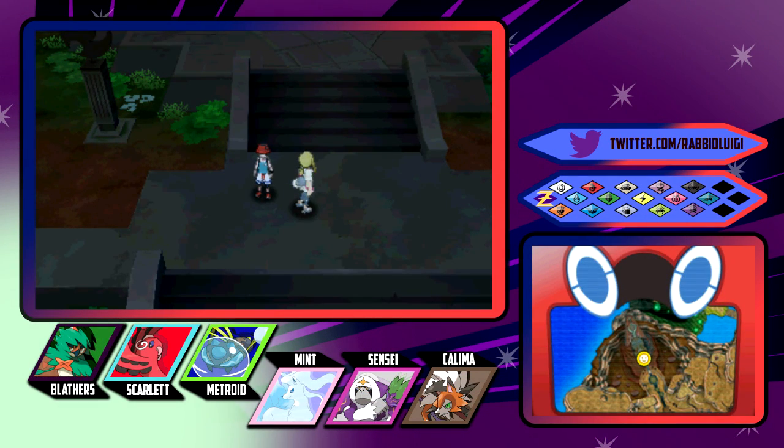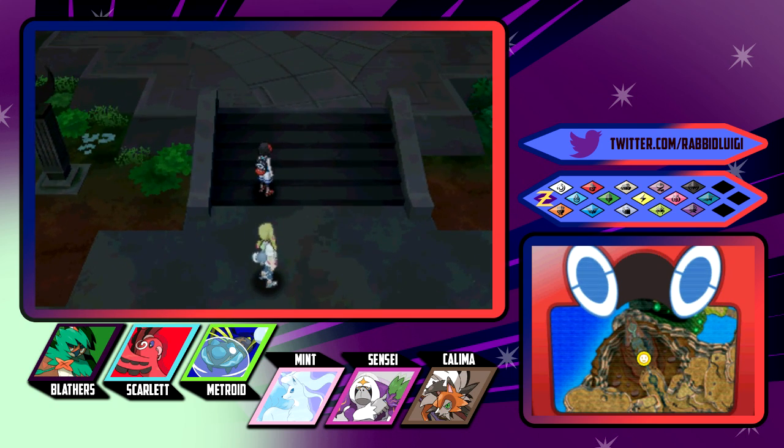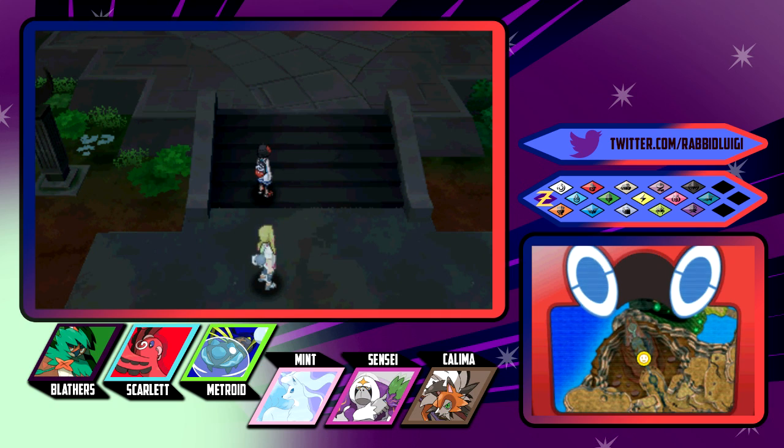Hello guys and welcome back to Let's Play Pokemon Ultra Moon. My name is RabbitLuigi. In the last episode, we went through some portals, we reached Ultra Megalopolis, we fought Necrozma, we died to Necrozma, but we got through the fight through some crazy tactics. I'm not going to say it was brilliant, but it was effective. You can't deny it was not effective.